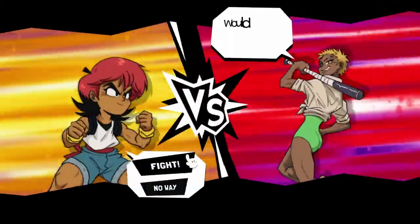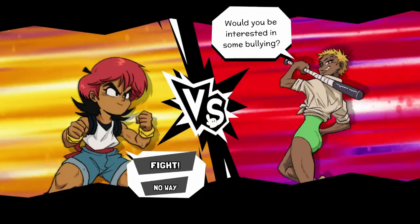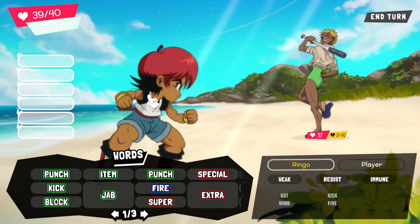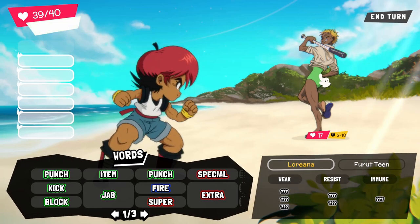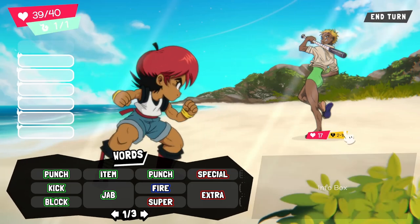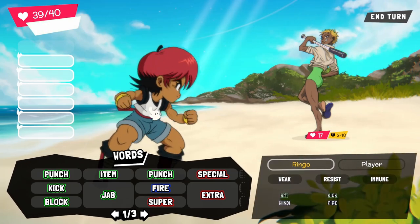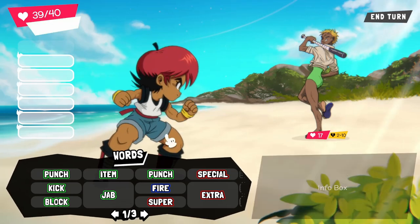Would you be interested in some bullying? Let's go. So if my understanding is right, there's a person roaming the beach with a bat looking to bully children — that seems reasonable. Loriana, a ferute teen. She's got 17 health and her breaking point is between 2 and 10. We don't know any of their weaknesses or resistances, but I am weak to bats. I have a natural weakness to being hit with a bat, which is kind of reasonable. So I do need to be wary of that.